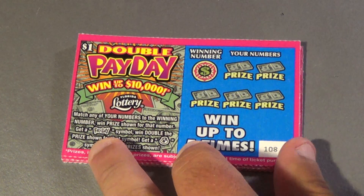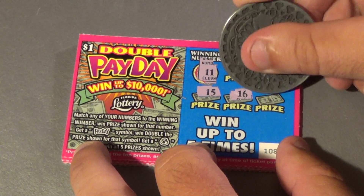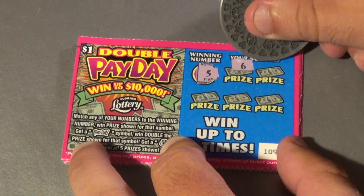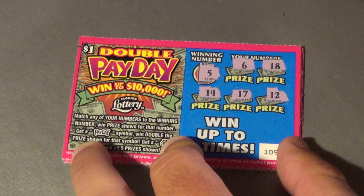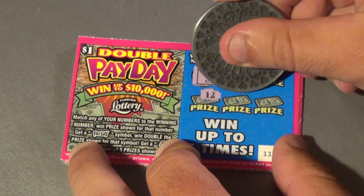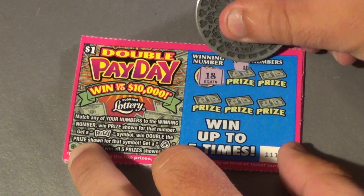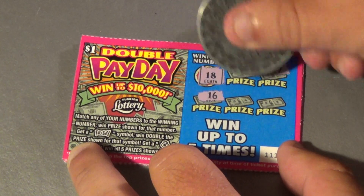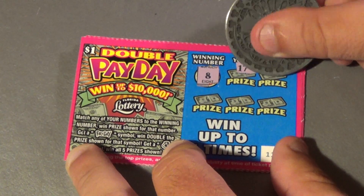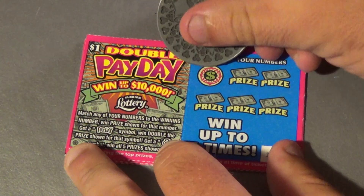That takes us up to $23. We spent $25 and we're looking for an 11 now — and we don't find it. Come on, one payday symbol will get us to break even at least. We didn't find a 5 there. Next one: a 6, 17, 9, 12, 13, 8 — loozy woozy. Next one, we're on ticket 111 and we need an 18. No. Next one an 8: 17, 9, 19, 4, and a 10. No. And we are down to I think 4 tickets.